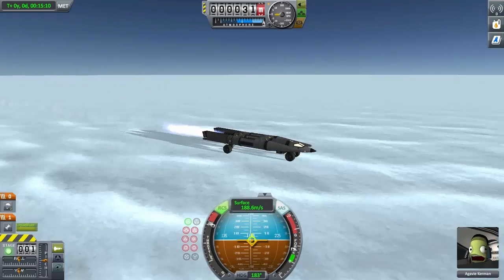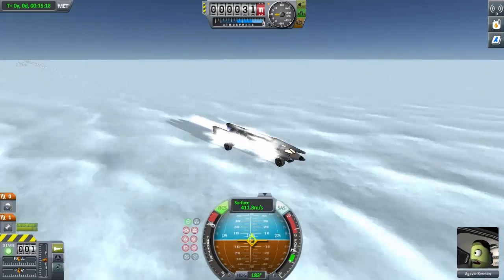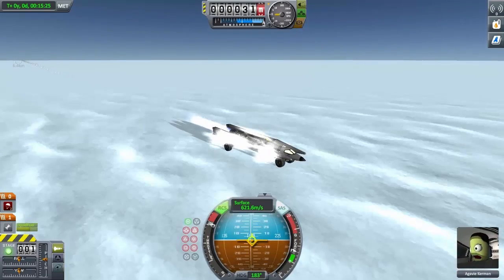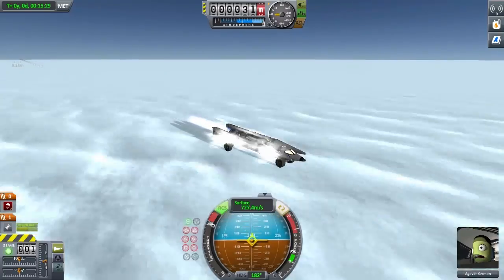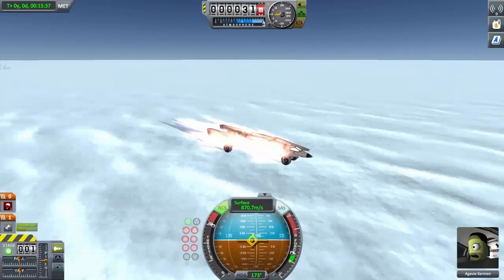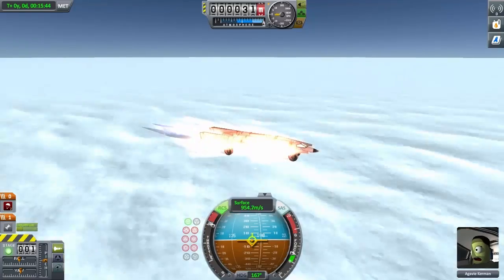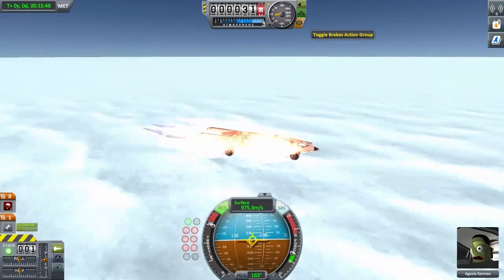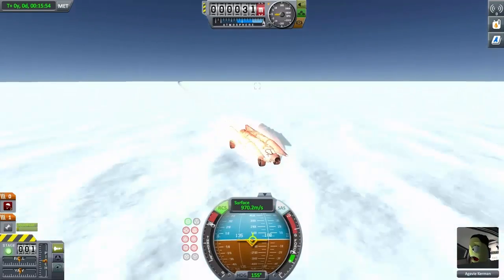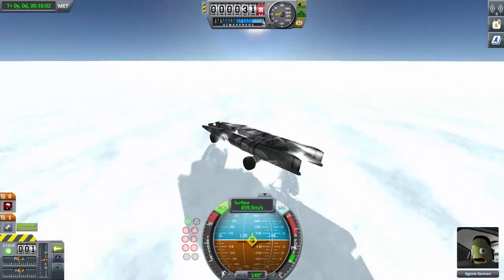Right out of the gates, already past 100, already past 200. 300. 400. 500. 600. 700. Starting to bounce a little bit. 800. 900. So close to 1000. Now we're starting to turn, so let's cut the engines and we'll try to fix that for the next run. See, we're flying sideways.